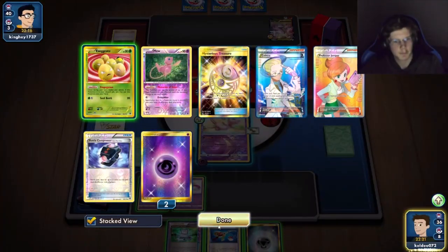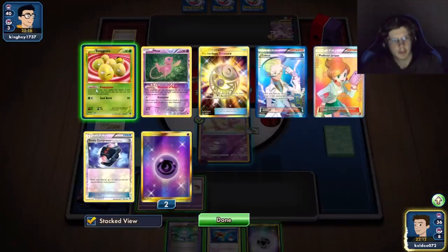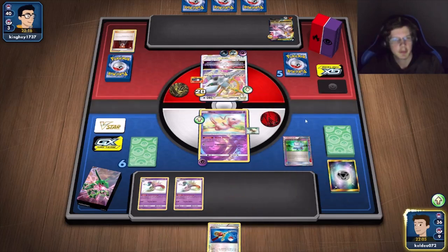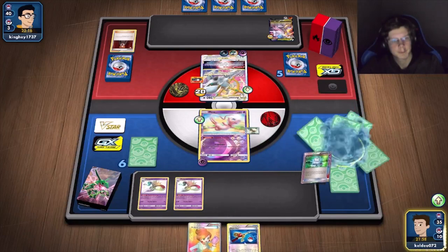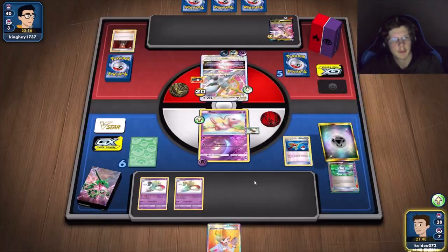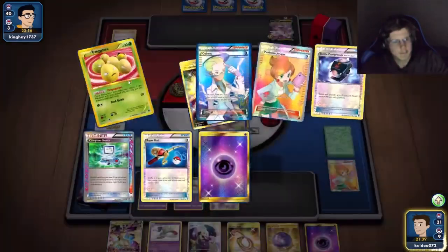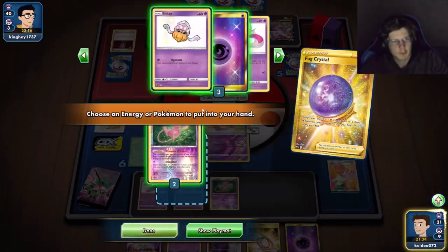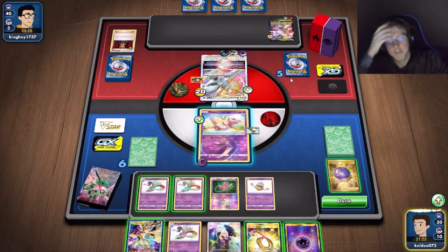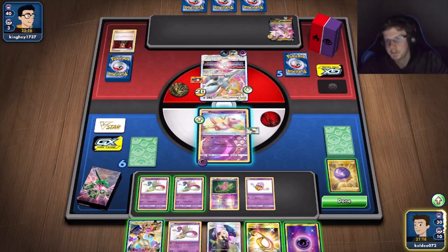That is very annoying. I can't say I didn't expect that. I've got four energy. I'll just take another turn — it's not that big a deal. I'd have to do too much all at once which I don't really want, so I'll just Juniper. I'll put the metal back. Even if I can't attack this turn I'll stall another turn and get another Inkay going.